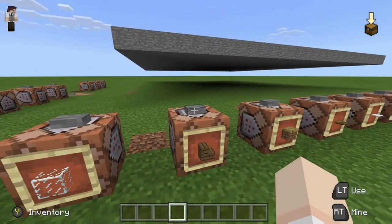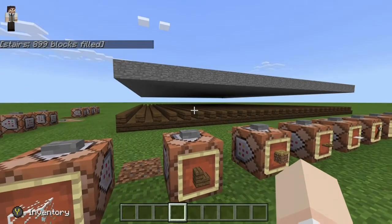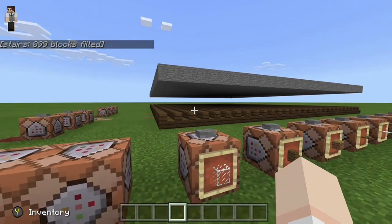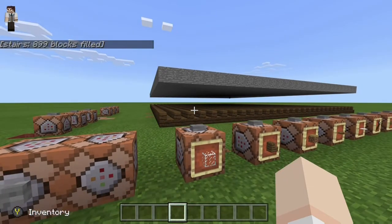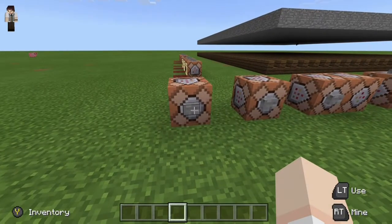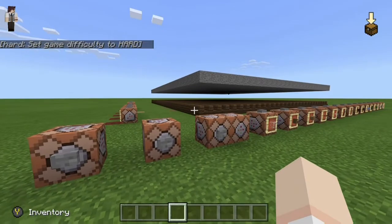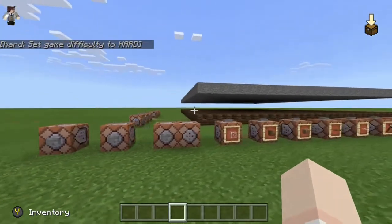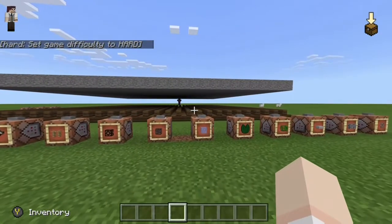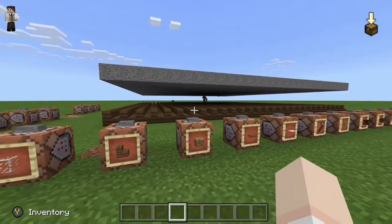What prompted me to make this video in the first place was that I had my house and, like everyone else, I built my roof out of stairs. What I noticed was mobs were spawning on top and all chaos broke loose. So I wanted to see what other blocks were still safe or which blocks were not safe anymore. I switched this to hard and we're going to watch the mobs spawn or not spawn on blocks they were not supposed to spawn on in the first place.